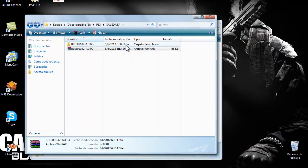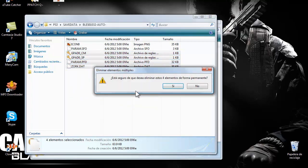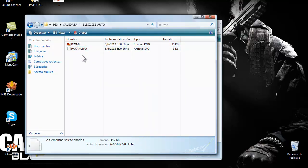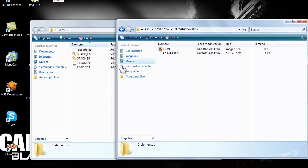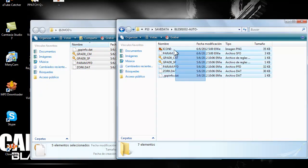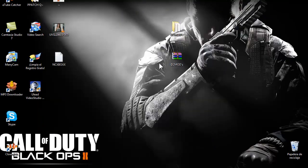La carpeta de los dos mods la he renombrado así. Cuando os envíen eso, vais a vuestra carpeta de 1032 como antes y borráis todo menos el icono y el archivo param.sfo. Las llaves y lo demás sí, pero lo que es el icono y el param.sfo lo dejáis como está. Lo elimináis y vais a los archivos que os ha enviado el NFXBOX, los copiáis y los pegáis a la carpeta del SAVEDATA. En teoría ya tenéis los mods. Es muy fácil, simplemente enviar el link de descarga.